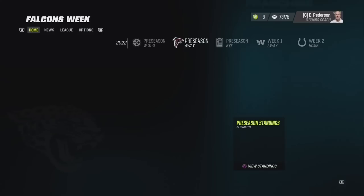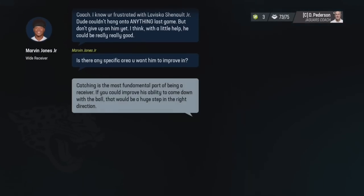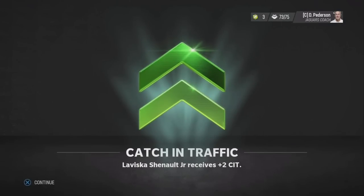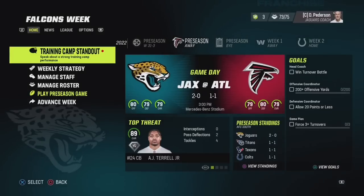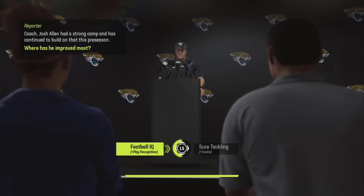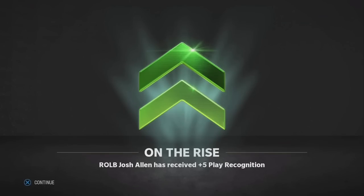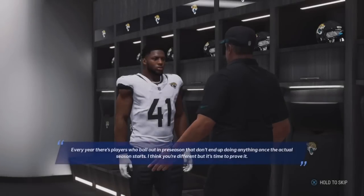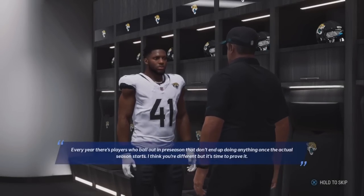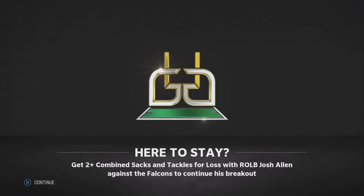Let's talk about scenarios, because these can actually be really beneficial. This wide receiver mentor scenario shows Marvin Jones trying to mentor LaVisca Chennault — this way Chennault can get certain attribute boosts like catch in traffic. Keep an eye on player tags, not just mentor tags but other ones as well, so you can determine who's on the trade block, which rookies are starting ahead of veterans, etc. In another scenario, we're talking to the media about how Josh Allen has been a standout at training camp — you'll get an opportunity to upgrade one of his attribute points. Try to use those strategically and focus on the attributes you really care about. These scenarios are designed to get your players more XP or higher in certain attributes, and they can get your players quite a bit better.